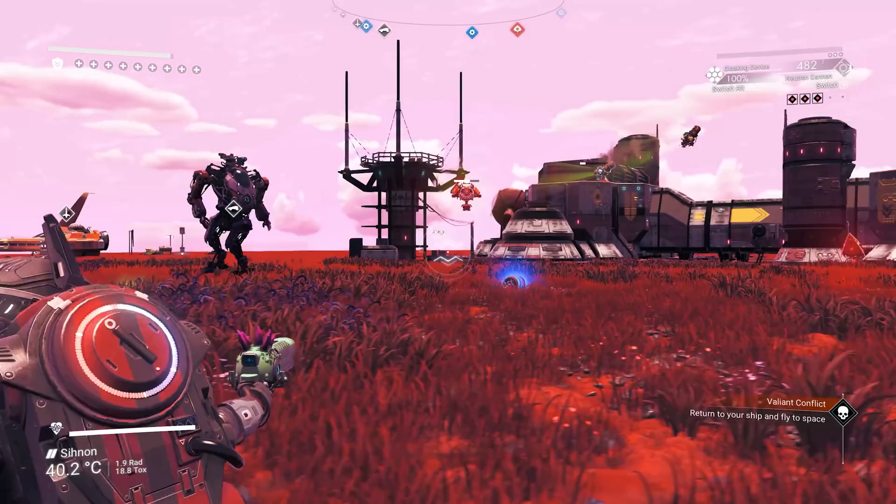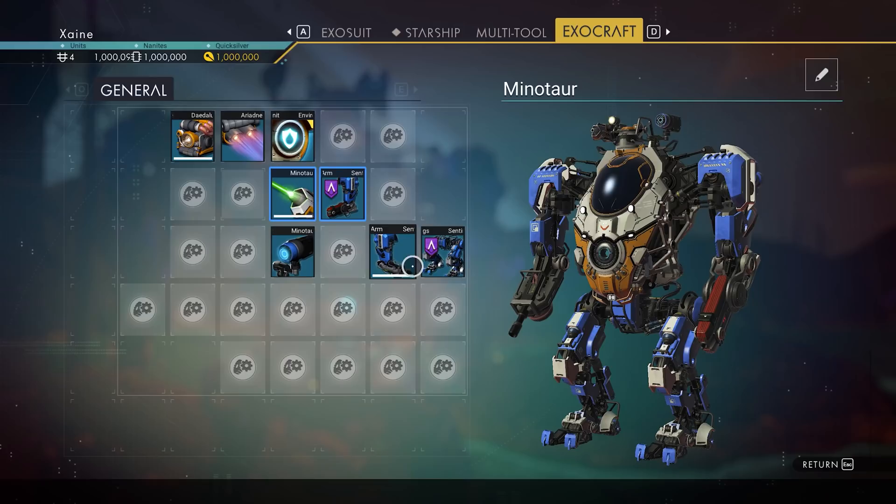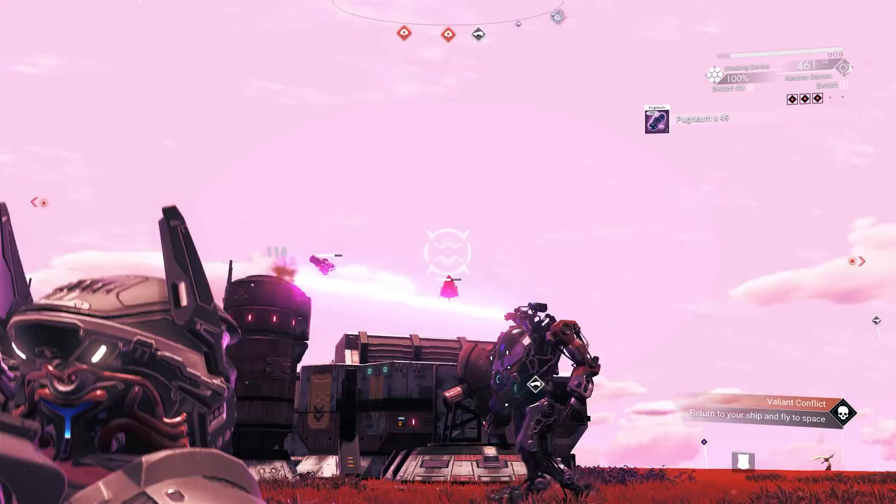Lastly, there is the Sentinel Hard Frame Legs. This is an engine blueprint and will reduce your mech fuel usage by 11% and boost the fuel tank size by 25%. The Hard Frame Legs share adjacency with the engine group modules, and the Left Arm shares adjacency with the Minotaur's laser systems, so there's great room for bonuses there.